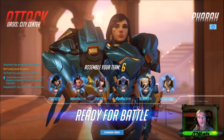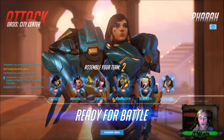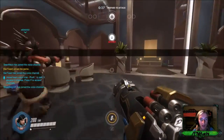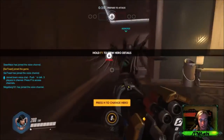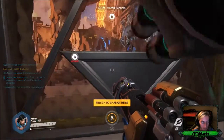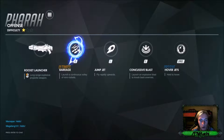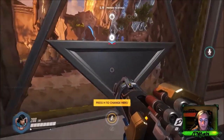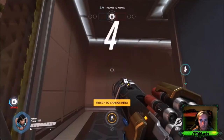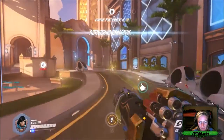Alright, here we go — number three. We just did Genji, we just did McCree, now we're moving on to offensive Pharah. This is my first time really playing her, though I did get a quick skirmish in to check out her abilities. So she has a rocket launcher for long-range explosive shots, a continuous volley of mini-rockets for her ultimate, and she can fly rapidly upward and hover with space, launching explosive blasts that knock people back.